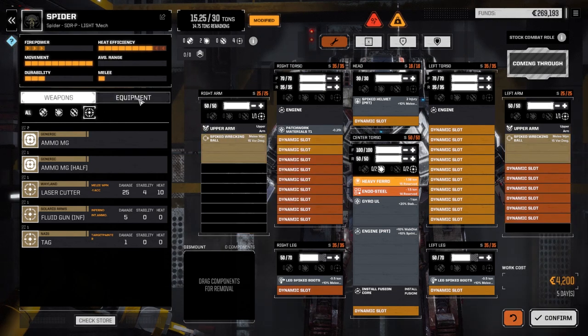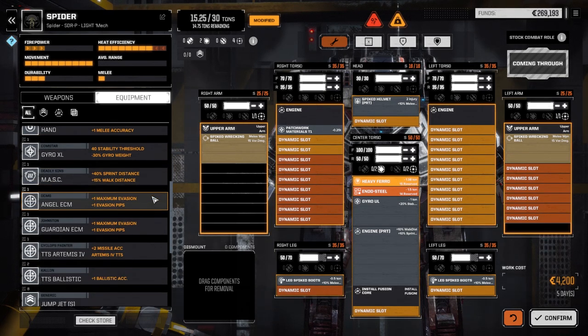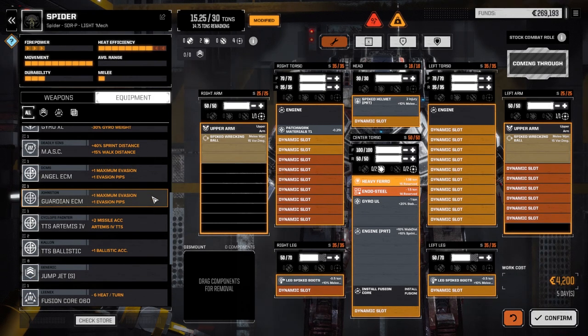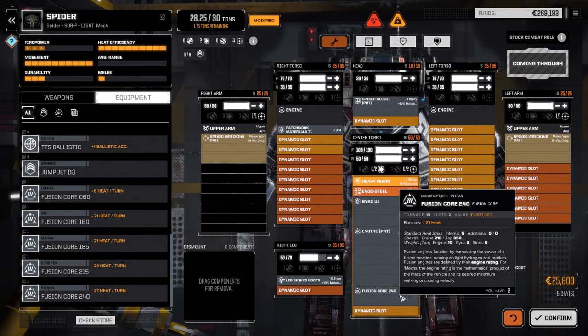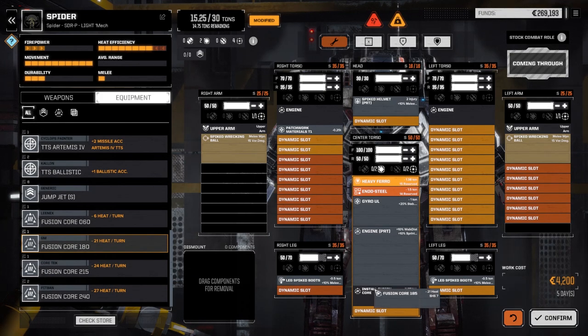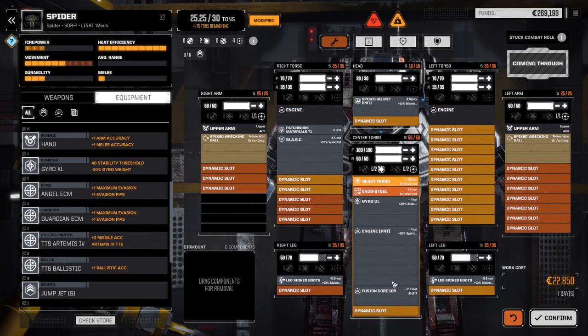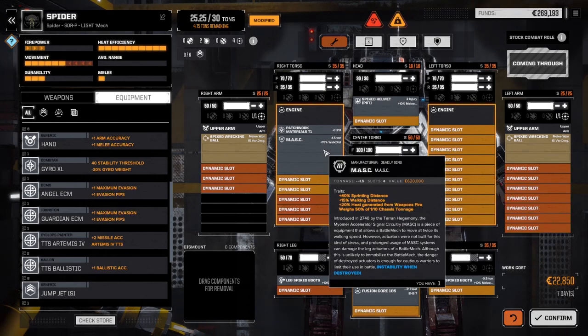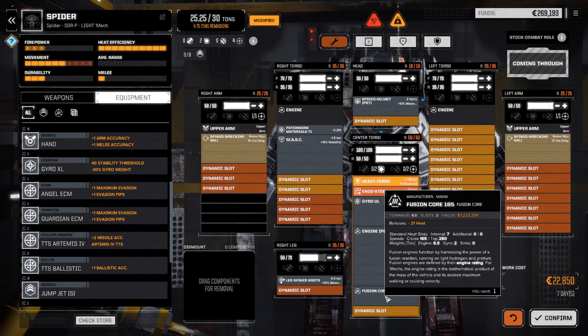We're going to install the wrecking balls because we know we want those. We need to get our arms going. If we put a 240 core in here we get a top speed of 350 kilometers an hour, which is pretty good. But if we go with the 185/280 and put the mast in, it gives us 40 sprinting distance - that's going to be another 100 to 110 kilometers an hour for sprinting. So that's going to be pretty far. I'm thinking we're going to do that with this guy.